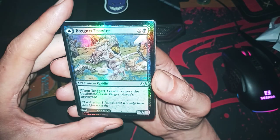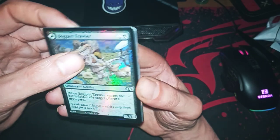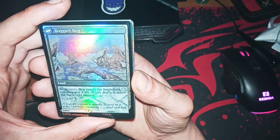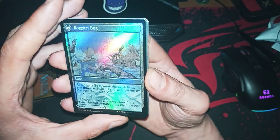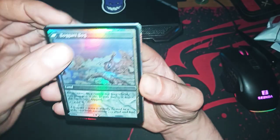Boggart Troller — this guy exiles a graveyard when he comes in. And a land — it's a good land, gives three life or comes in tapped. Very nice.